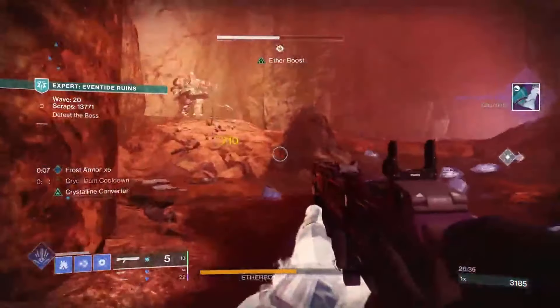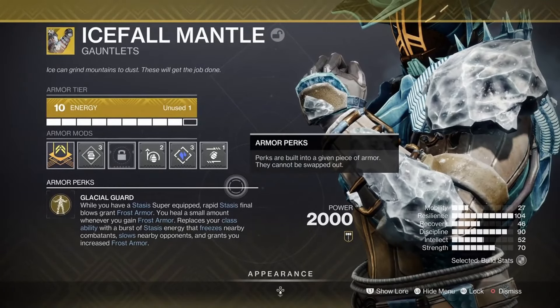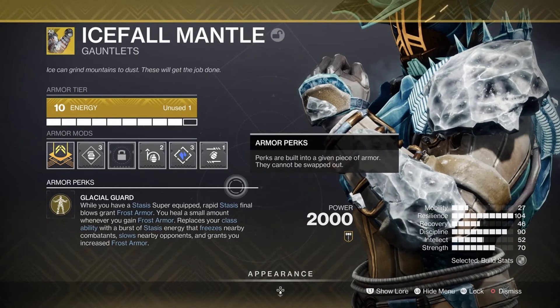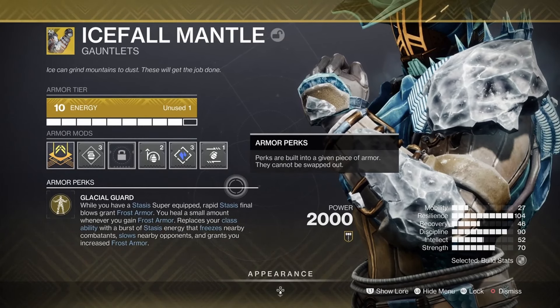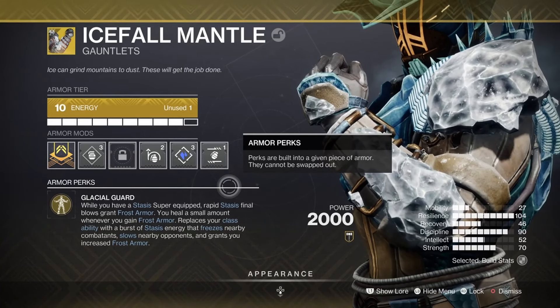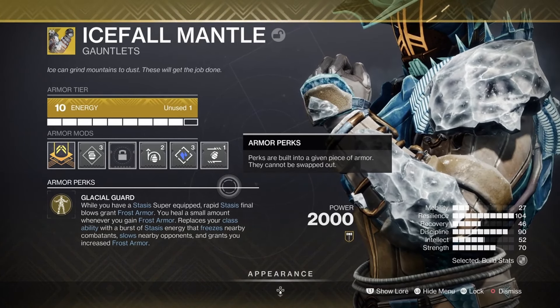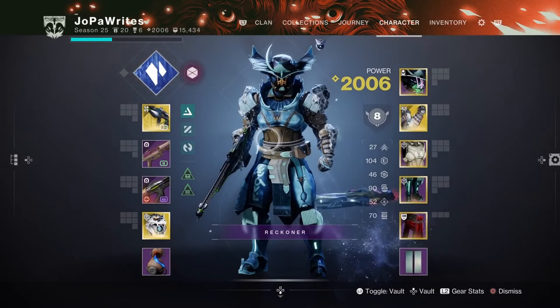It has the armor perk Glacial Guard that now says: while you have a Stasis super equipped, rapid Stasis final blows grant Frost Armor. You heal a small amount whenever you grant Frost Armor. It replaces your class ability with a burst of Stasis energy that freezes nearby combatants, slows nearby opponents, and grants you increased Frost Armor. Frost Armor and freezing are the two main focuses of this build.